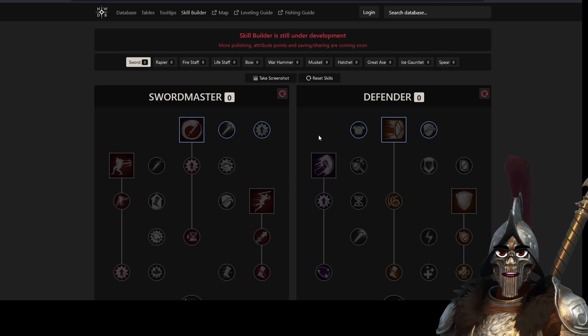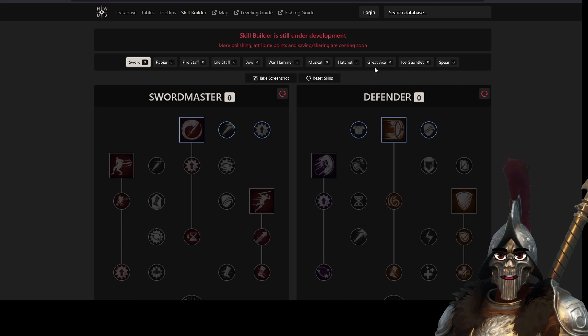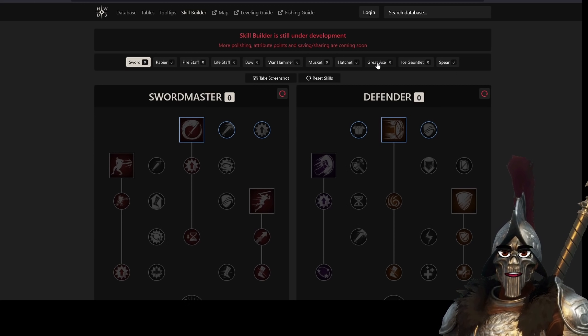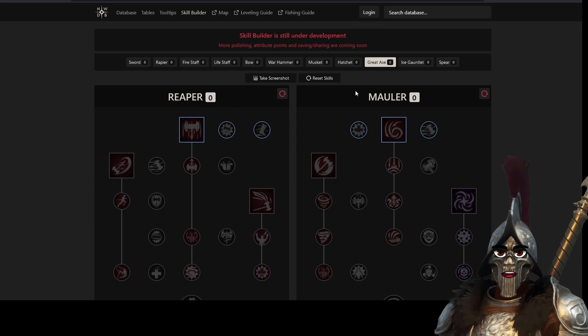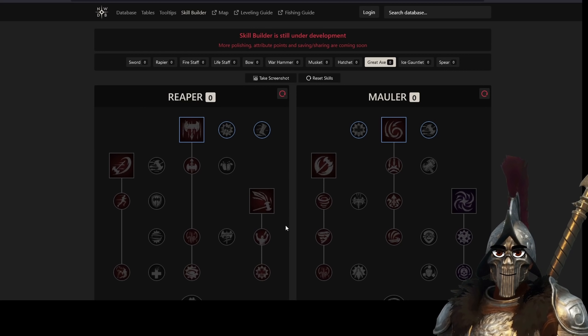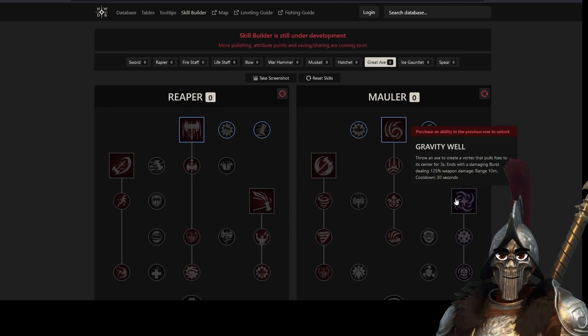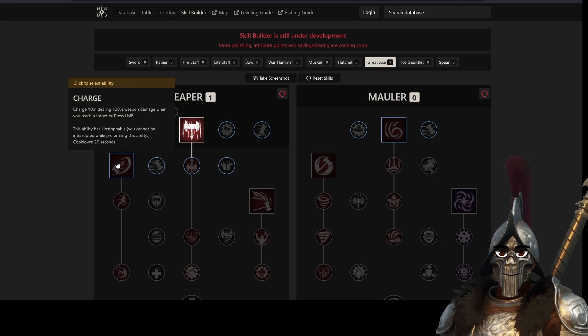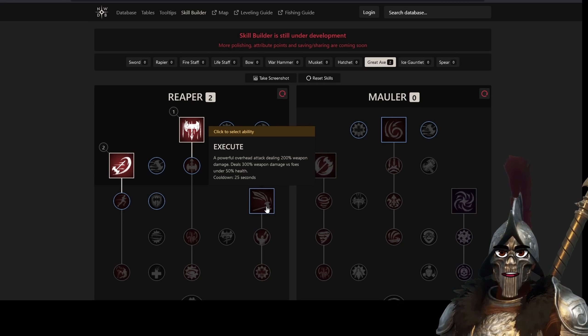The two weapons are sword and great axe. We're gonna start with the great axe because that part is actually somewhat simple. With a great axe you're going to go Reaper — you're really just going to go Reaper. You're not gonna do the typical gravity well thing; instead your three skills are gonna be Reap, Charge, and Execute.